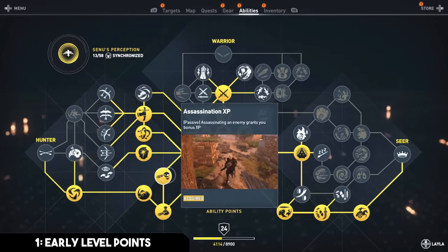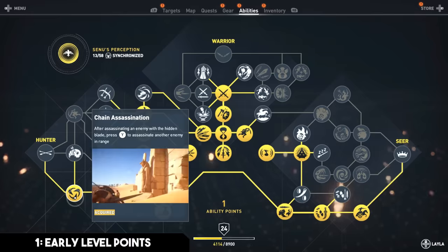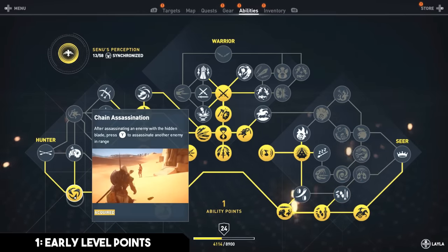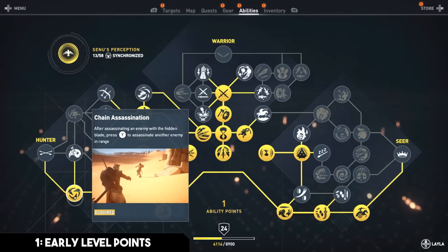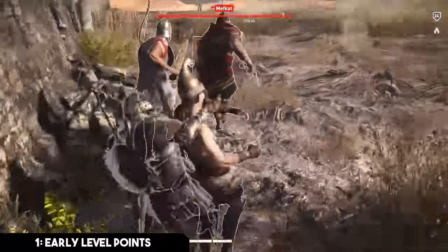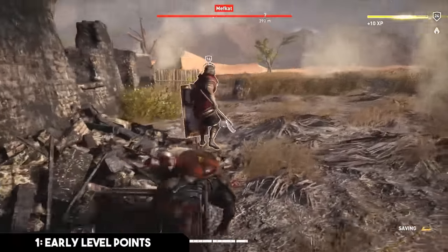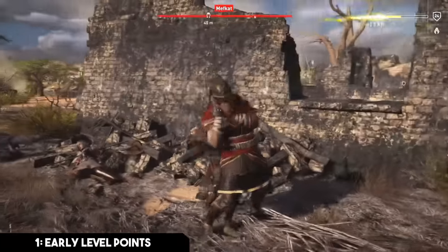The last one I recommend grabbing is chain assassination, as soon as you unlock the hidden blade. After assassinating an enemy with the hidden blade, you press Y to assassinate another enemy in range. This will proc all of your bonuses — your stealth killstreak, your assassination XP — and will vastly increase the speed at which you can clear enemies and level up.